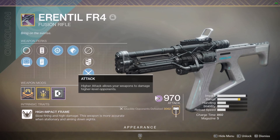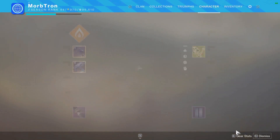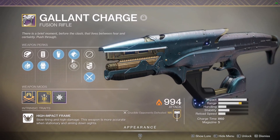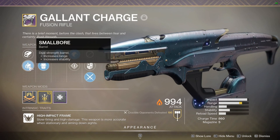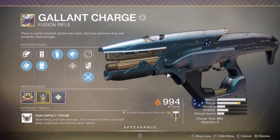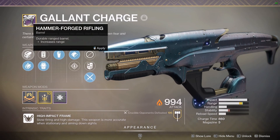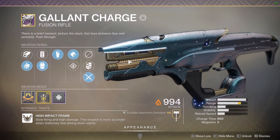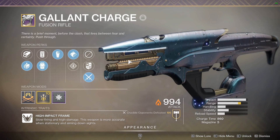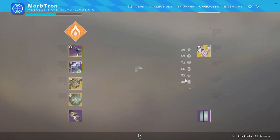They made it so Errantils are not far and above the best fusion rifles, but they're still the best fusion rifles. That's my big gripe. I have a Gallant Charge — when I reviewed that roll it has tapped the trigger, range battery, barrel mods, and a range masterwork. I called it the solar version of my Errantil, and now it basically is that, since the optics no longer matter for accuracy.